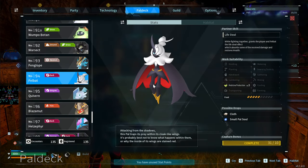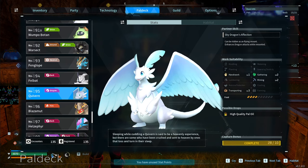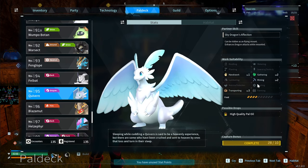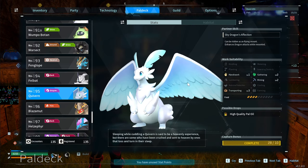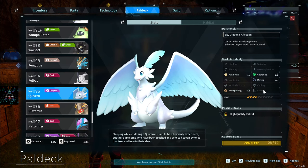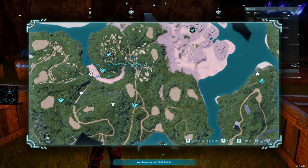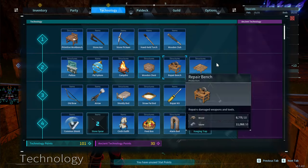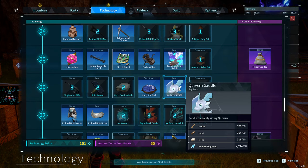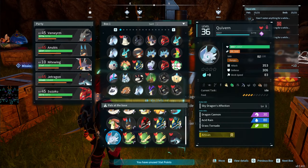The Quivern is also something you can get very early — it's a Dragon type with low food consumption, Transporting 3, and Mining 2. Amazing for base management, defense, and gathering. It's a big pal so it's not great for aiming when mounted because the wing gets in the way, but really cool to collect. You can catch the Quivern boss at level 23 early-game, though you can't ride it until level 36 tech unlock.